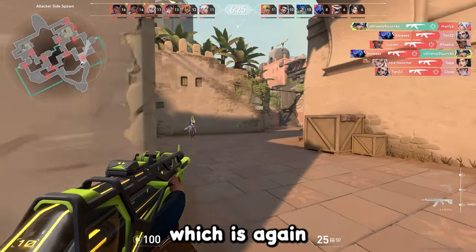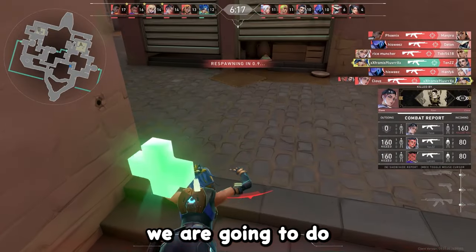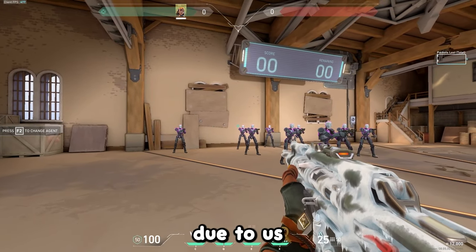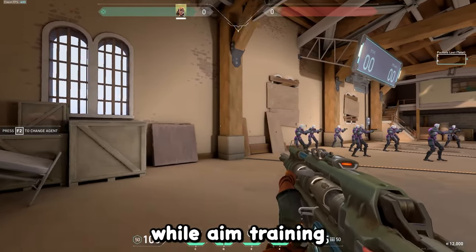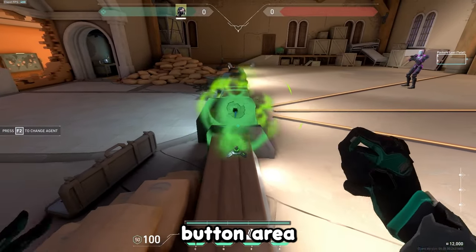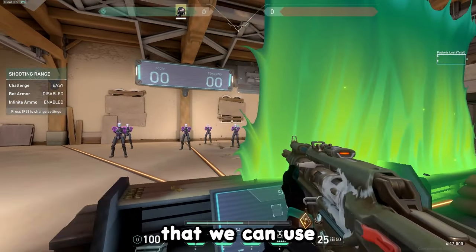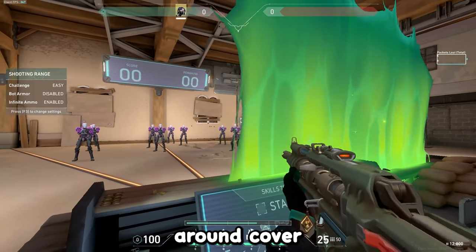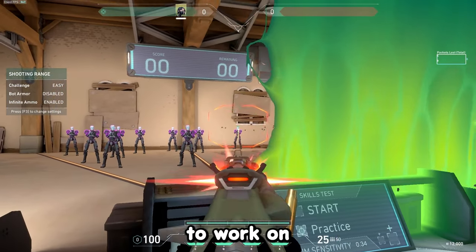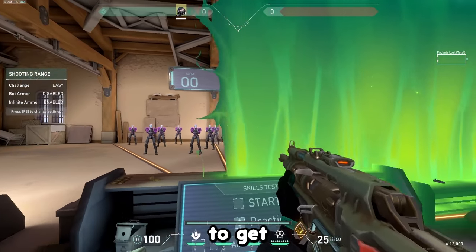Now let's talk about passive aiming — how I refer to aiming with good movement and good crosshair placement. First, go to your crosshair settings and turn on movement error, which visually shows you when you're inaccurate due to not stopping your movement. Keep this on only during wall aim training as it can be distracting in real games. Place your Viper wall in the range against the start button area, turn it on, and jump off the map. This gives you a Viper wall with unlimited gas to simulate a real game scenario and practice peeking around cover.